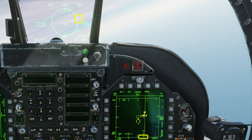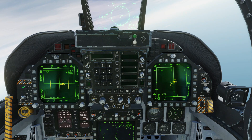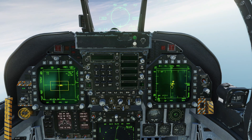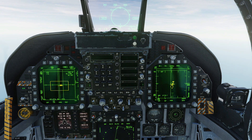The important markings here are R-min for the minimum range, R-max for the maximum range, and R-no escape. If you fire at a target within its no escape range, you're almost guaranteed a kill. The tick mark inside the range circle shows our current range. We're well outside of the maximum range, so this is yet to wind down.